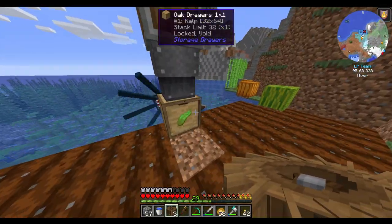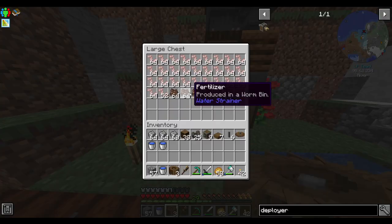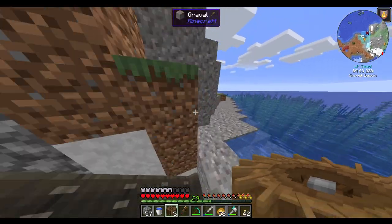I'm just feeding it into a drawer with a void upgrade. I also set up a worm bin — it makes fertilizer, which is bone meal and worms. I don't know if I'll ever need worms, but I got them if I need them.